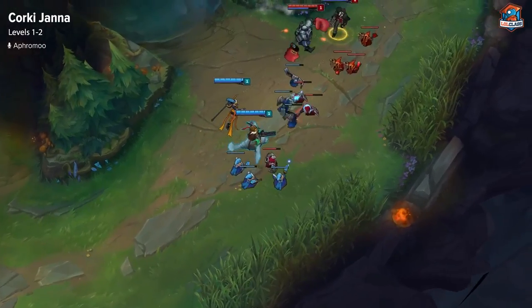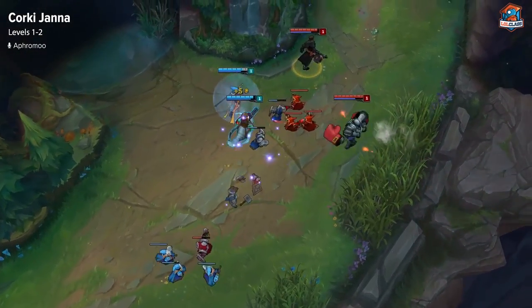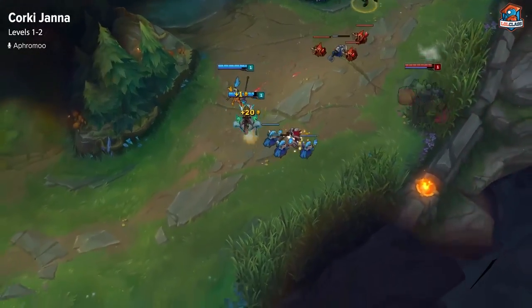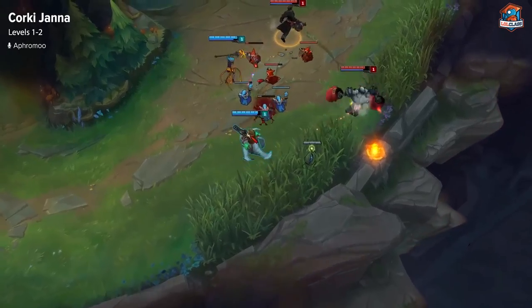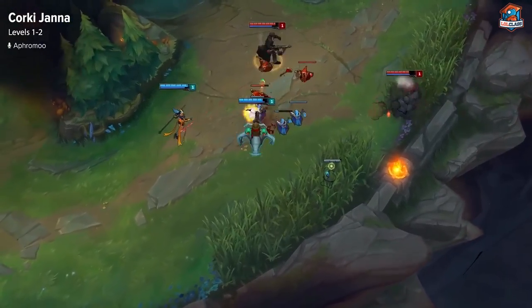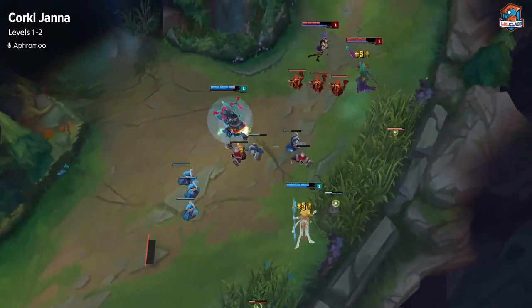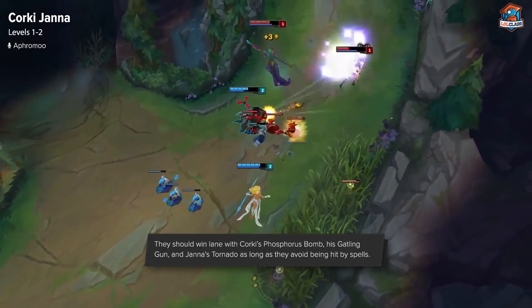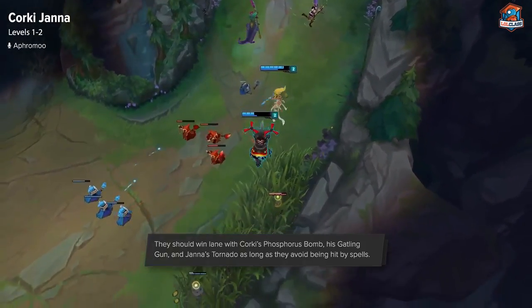Level 1 and 2 for Corki and Janna is pretty much about paying attention to when you get level 2, because at level 2 Janna gets her tornado. After that, being even with your counterparts at level 1 and going into level 2, you do have an advantage if Corki goes Gatling Gun, and Corki and Janna should be able to out-damage the opposing enemy laners if they don't land CC on you.